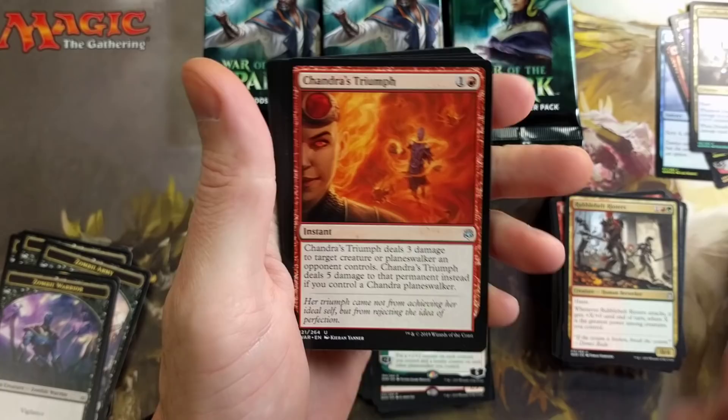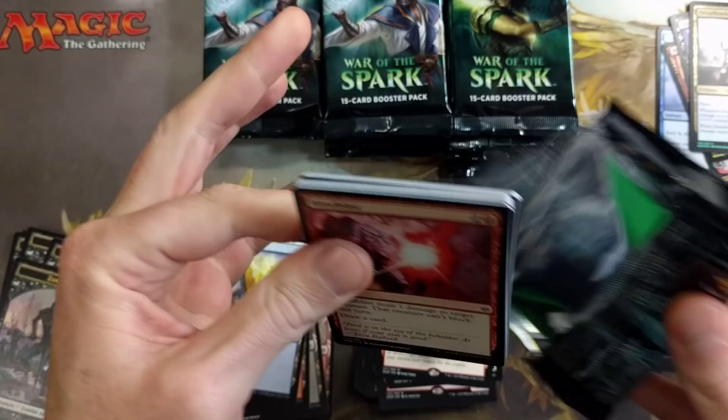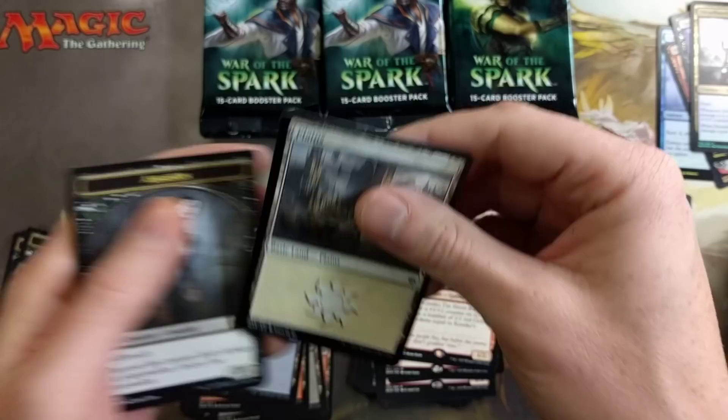Still no mythic — this is crazy. We are more than halfway through the box with no mythic. What is going on here? Finale of Promise — there we go, finally got a mythic! And it's not a terrible one either. I'm gonna do a value video on all these cards to see what has gained and what has lost value over the past couple of weeks.